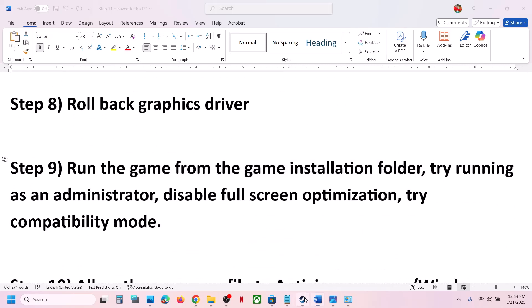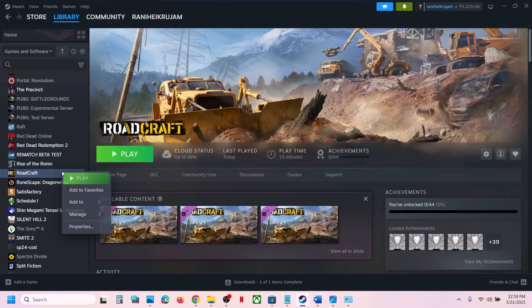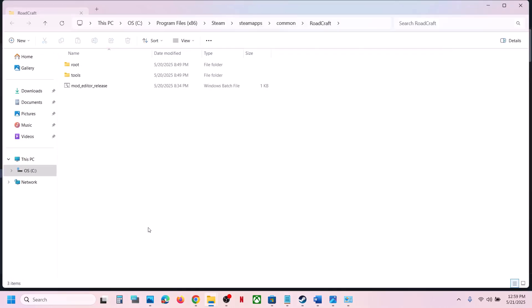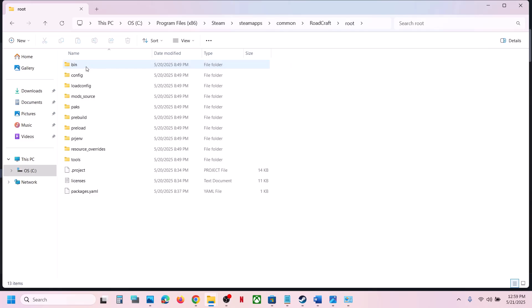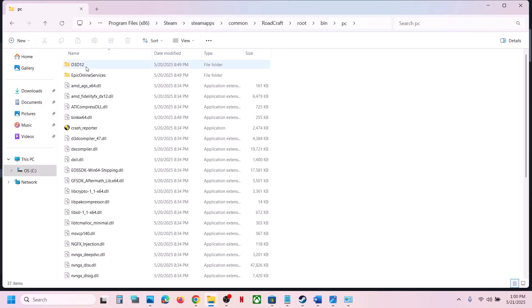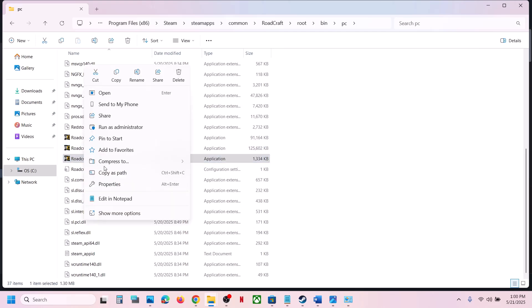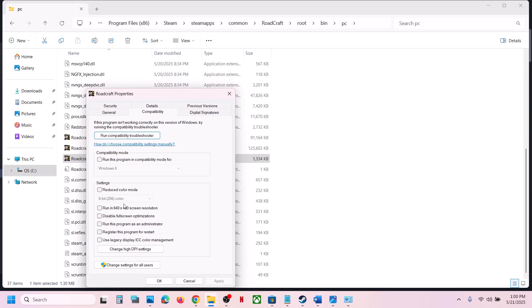The next step is to run the game from the game installation folder. Go to Steam, right-click on the game, select Manage, then click 'Browse Local Files.' Open the root folder, then the bin folder, and select the game exe file. Right-click on the game exe file and select Properties.